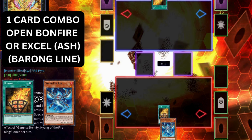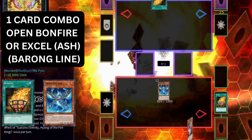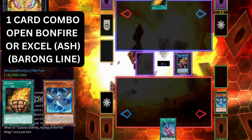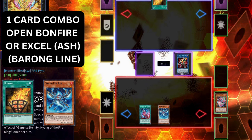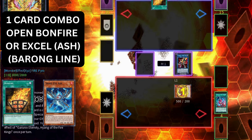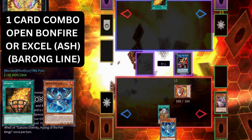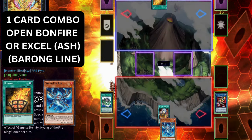We activate the Bonfire, normal summon Snake Eyes Excel, add Snake Eyes Populous to hand. Populous triggers when added to hand to special summon itself, then adds the Original Sinful Spoils. We link into Salaman Great Sunlight Wolf. Populous triggers in grave to place a Snake Eyes monster in the spell and trap zone. We send it to grave with Sinful Spoils — Ponix adds our Fire King Sanctuary, Salaman Great triggers to add back a Fire to hand. Activate Fire King Sanctuary, place the Fire King Island in the field zone, then link off into Promethean Princess.